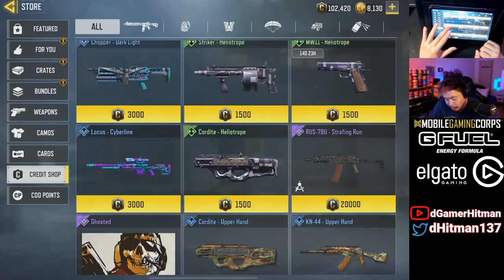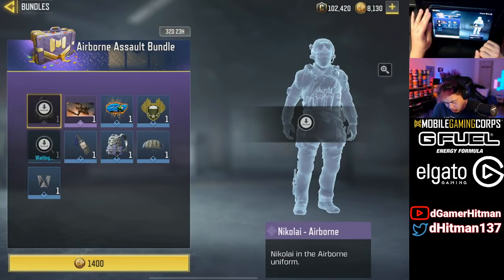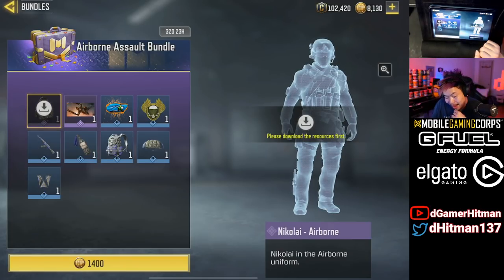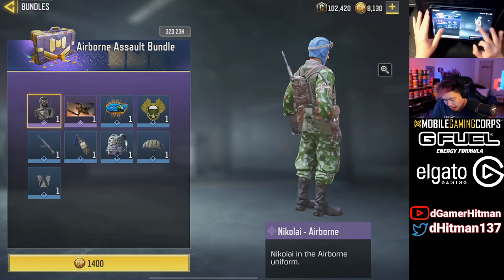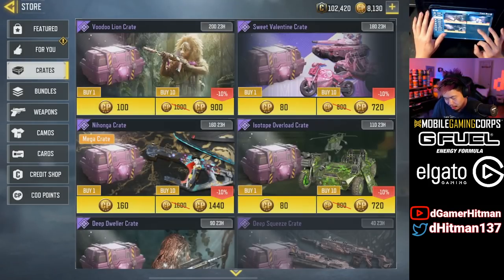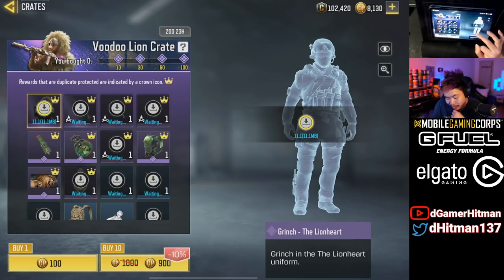Looking at the bundles, we have the airborne one — Nikolai Airborne in a bundle right off the bat. Not the best since it's not from a crate. Thought maybe we'd get some kind of airborne class as well. The download seems to be having issues.